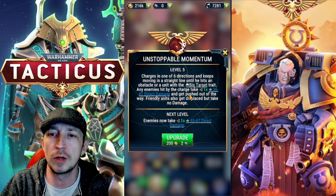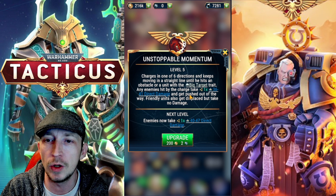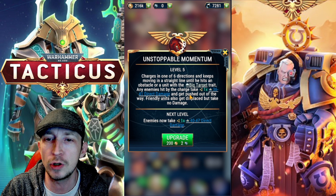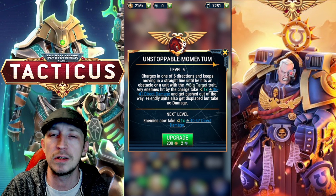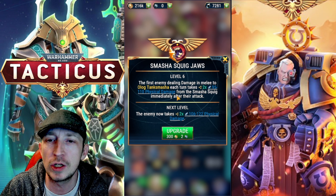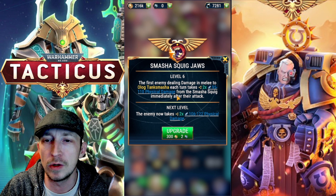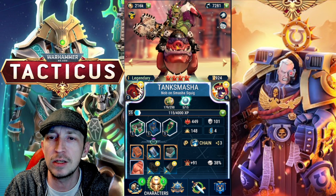That's his unstoppable momentum - he charges in one of the 6 directions and keeps moving in a straight line until he hits an obstacle or a unit with a big target. Any enemies hit by the charge take some damage and get pushed out of the way. Friendly units also get displaced but don't take damage, so if there's any friendly guys there they'll just move out of your way. He's also got the squid jaws - the first enemy dealing damage in melee to Tank Smasher each turn takes some physical damage immediately after the attack. He can hit pretty hard and he looks ace on his little squid.